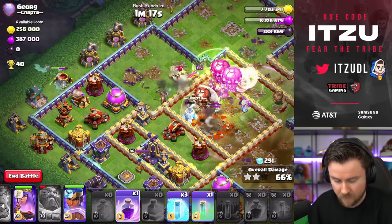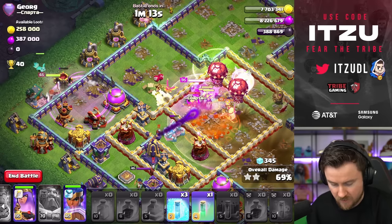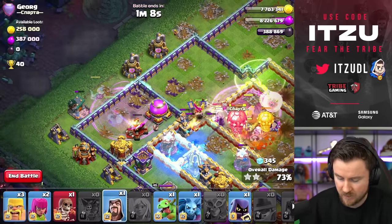Let's add the Royal Champion. Take a look at that - troops are staying alive beautifully. Going to Rage that up so the Heal is Raged up as well. The Royal Champion is doing her thing. And this base is just crushed.